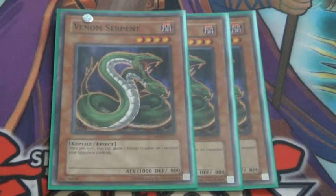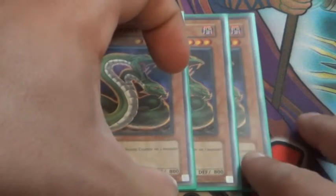Venom Serpent — very, very good. He's basically the one that adds Venom counters to your Venom monster, and he's the one that can also attack the same turn, which makes him pretty good as well.